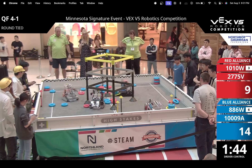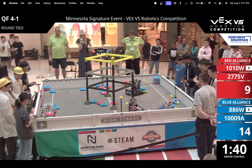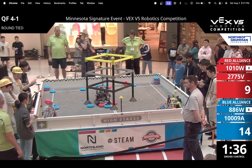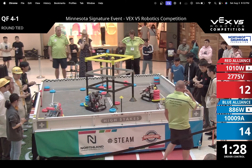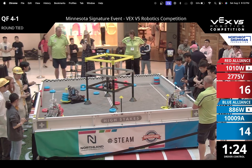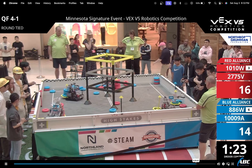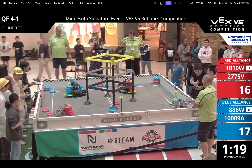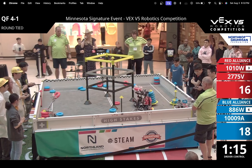Something interesting about this match is that Red actually got upset by the Blue Alliance here, so it's going to be pretty interesting to see how Blue Alliance pulled that off. Both teams on the Red Alliance get off to a good start, filling up their goals really quickly. But as you'll see throughout the match, they start to lose that advantage, making small mistakes which ultimately made them lose the match.